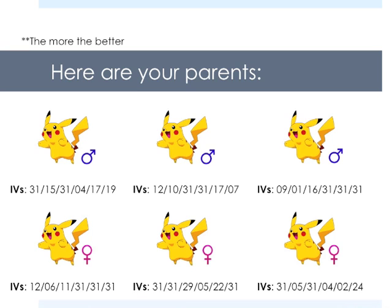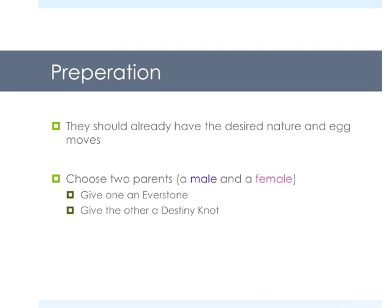They're put in different places. You don't want a lot of overlapping because you're going to need to see what's getting passed down and then pick that kind of parent. So the more parents you have, the better. And you want a good spread between male and female. Your parents should already have the desired nature and egg moves you're going to want for your perfect baby. So you're just going to want that done ahead of time.